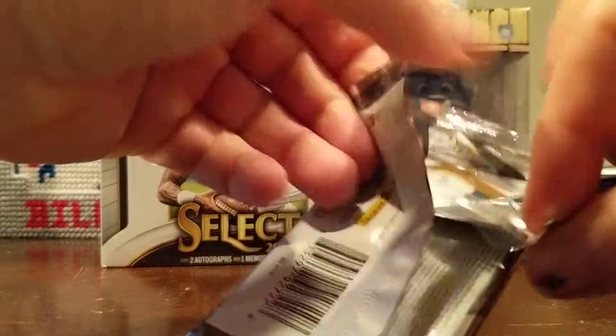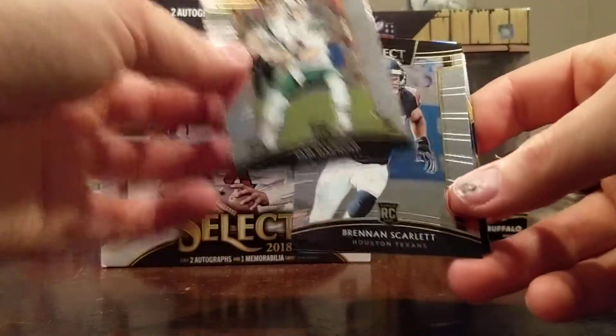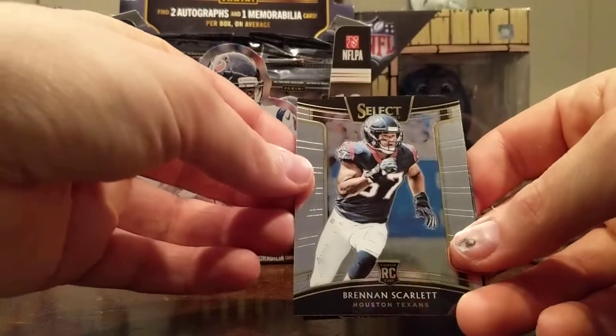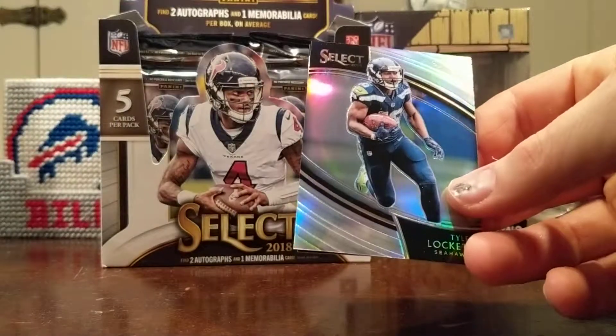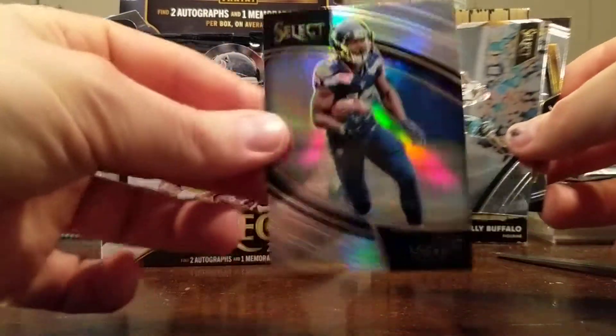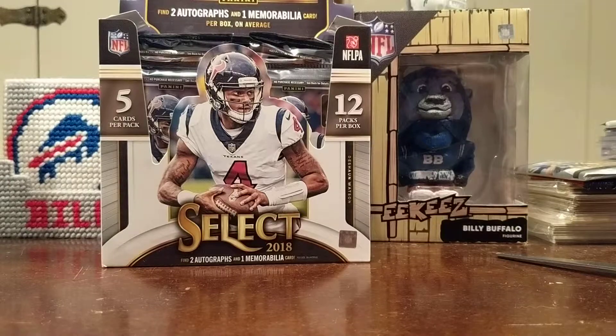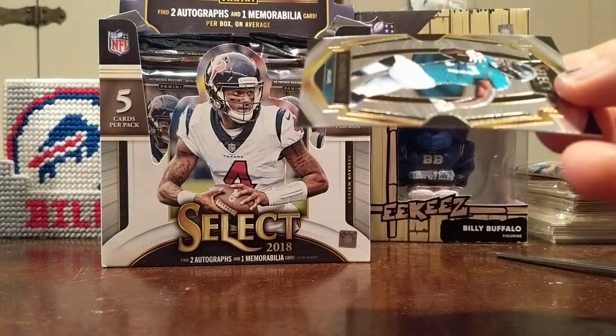I think that if it's not my first Baker period, that's definitely my first parallel Baker of the year. Alright — Sam Darnold rookie, Brennan Scarlet rookie, got a Tyler Lockett Prism field level. I apologize — I haven't looked into it much; I know there's concourse and field level types. I'm not sure if there's a difference in rarity but I assume there is.